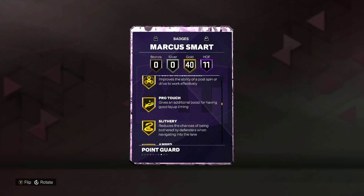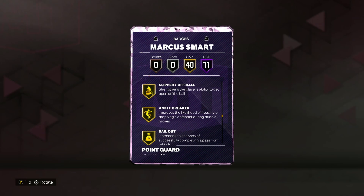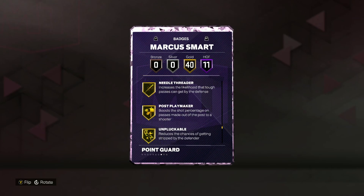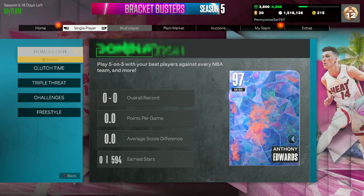His gold badges include Giant Slayer, Limitless Takeoff, Post, Post Bank, Technician, Slithery, Amped, Blinders, Catch and Shoot, Comeback Kid, Corner Specialist, Guard Up, Limitless Range, Bailout, Break Starter, Dimer, Handles for Days, Hyperdrive, Killer Combos, Unpluckable, Ankle Braces, Chase-Down Artist, Post Lockdown, Workhorse, and Rebound Chaser.